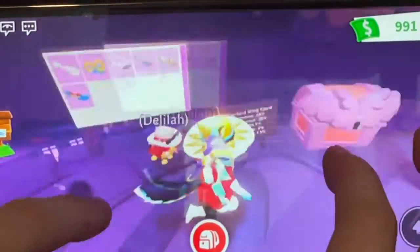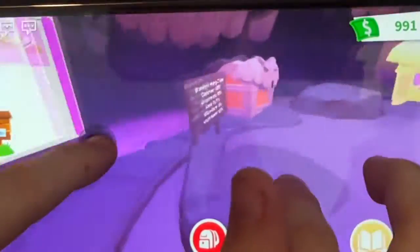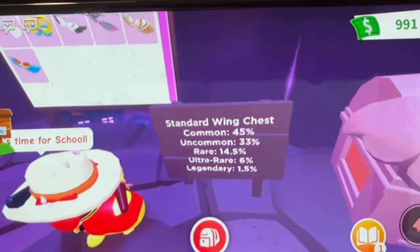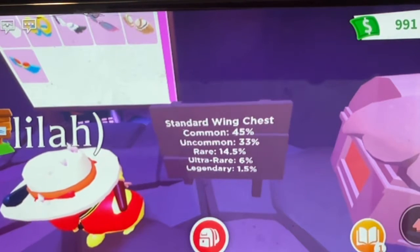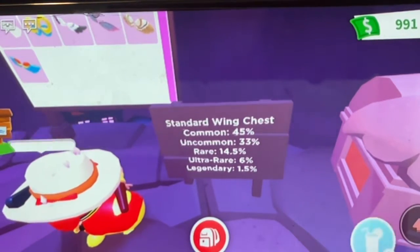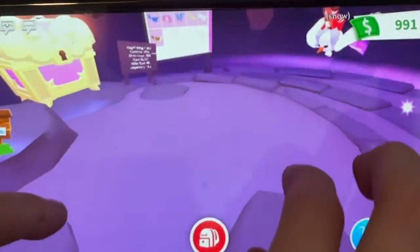So we now have animal wings. Let's have a look at the odds. The chance for common is 45%, common 33%, rare 14.5%, ultra rare is 6% chance, and then the legendary is 1.5% chance. I think those are crazy chances, right guys? I think you can all agree.